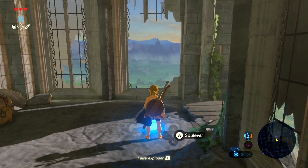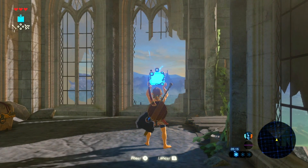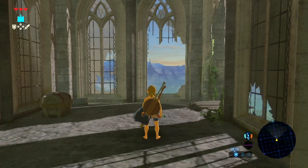The newly discovered BLS, or Skysliding technique, offers an alternative that's much more consistent. There's a lot to this trick and it's brand new so there's a lot that we still don't know, but the basics are: you need a bomb, a shield, and a bow.